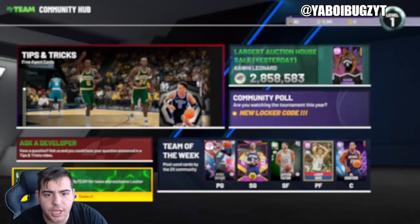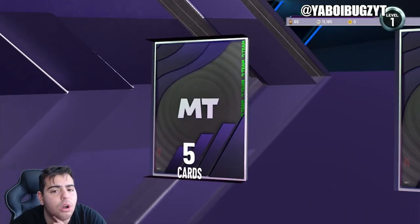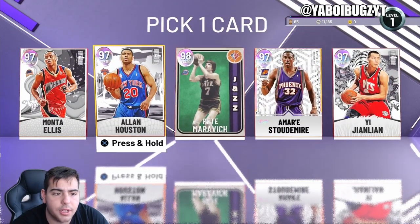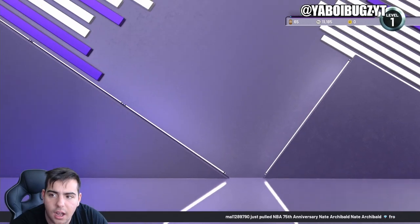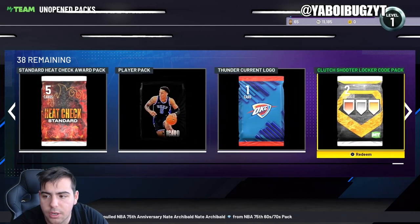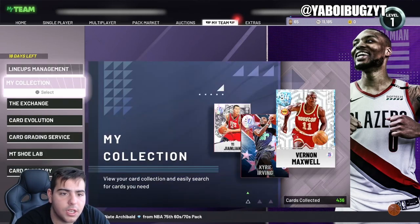I'm probably gonna go for Ye Jilian — if that's how you say his name — because he's an absolute dog. You get all five or you get to pick one. I'm gonna go with Ye. Honestly, Ye's probably your best bet — a shooting center. I'm gonna take Ye. So we just got a little Ye Jilian for free! Type that code in, pause the screen. Ye Jilian for free!